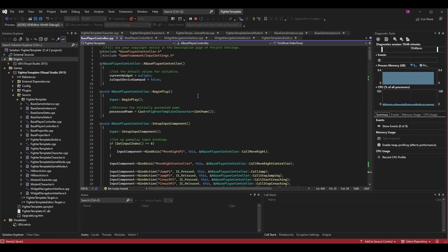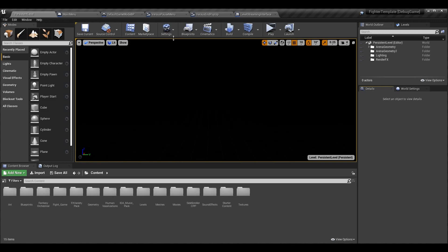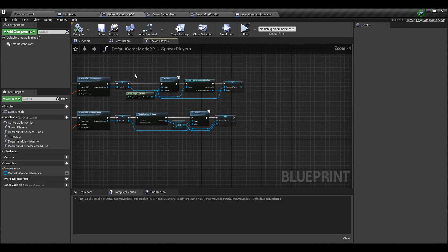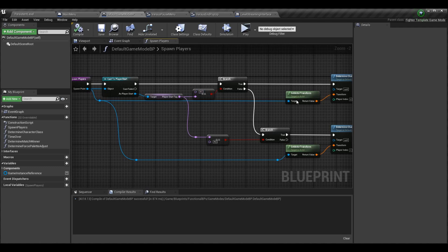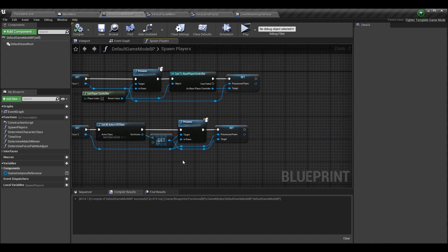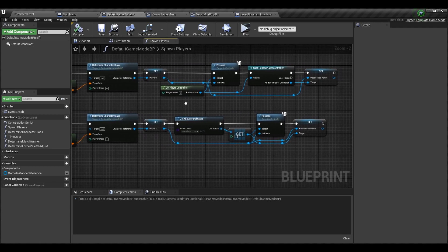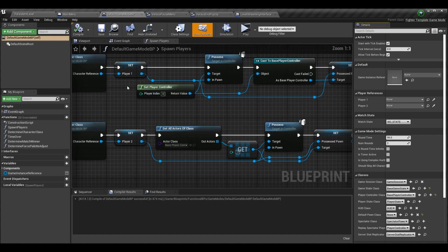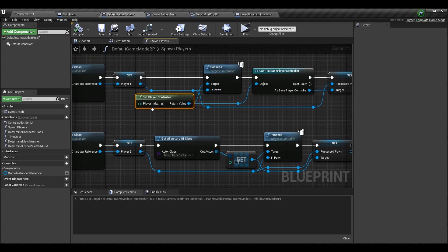Get rid of that Tick logic, then compile and load your editor again. Since we made possessed pawn a UPROPERTY, we'll be able to access it in the blueprints. We're going to go into Default Game Mode BP — specifically Spawn Players. In Spawn Players we grab our player starts and spawn a player and possess it at those player starts. I've added a few additional nodes that now keep track of the possessed pawn variable on our controller. In my Default Game Mode BP, if you go to class defaults, my player controller class is a Base Player Controller.